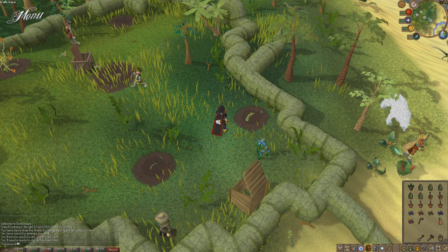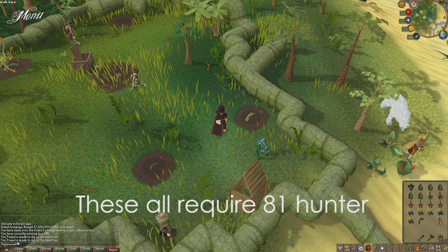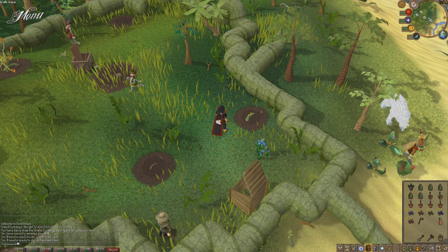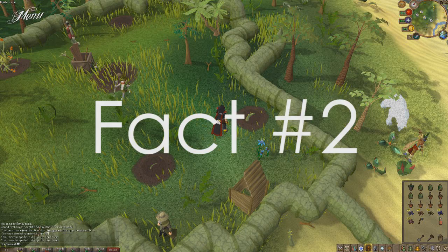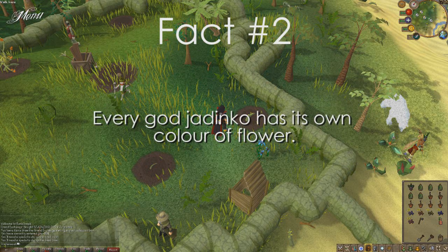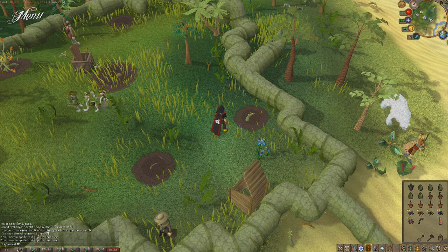Besides the normal Jadinkos, there are also three god Jadinkos. The combinations for these are not known, so you have to find them out — every week the combinations change. Fact 1: the type of tree and bush is almost always the same for all three god Jadinkos that week. Fact 2: every god Jadinko has its own color of flower, so if Zamorak requires a red flower, the others can't. Fact 3: an empty patch, except for the flower, counts as a possibility too.